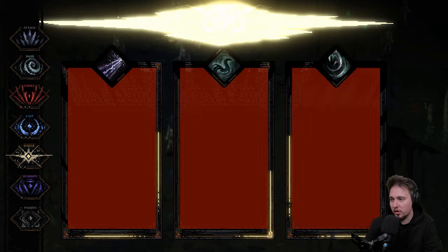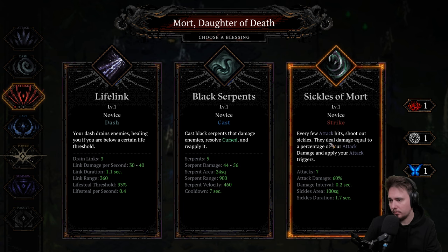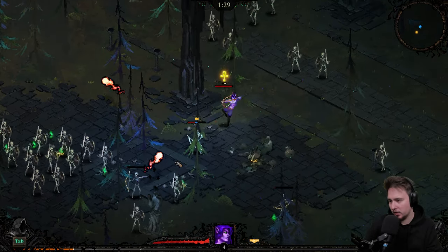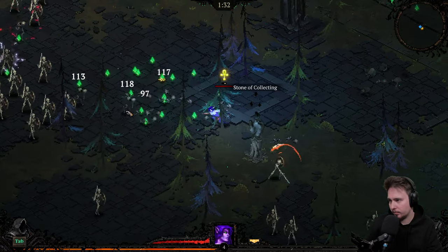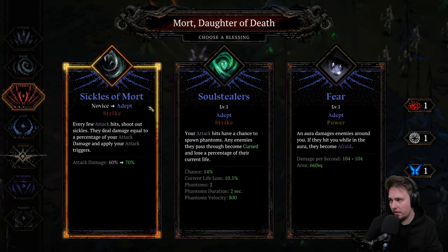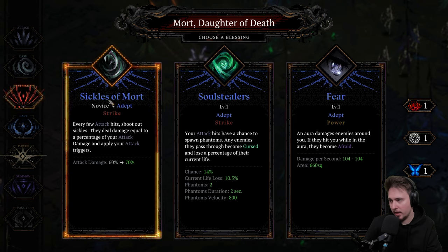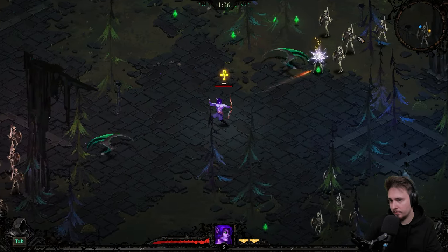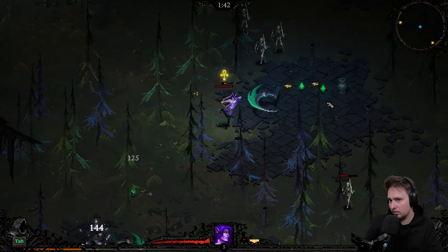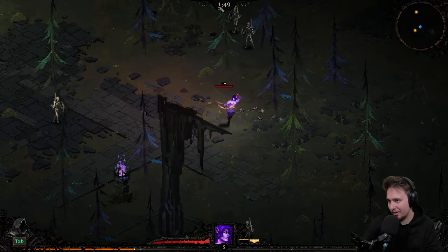Let's go alternation — maybe we'll get something. Ooh, necromancy! Let's go for another strike. Or cast — no, let's go with strikes. Yeah, we will get goodies. After more — Daughter of Death, fear — hmm, no. Let's go with another strike — actually, you know what, let's upgrade this one.